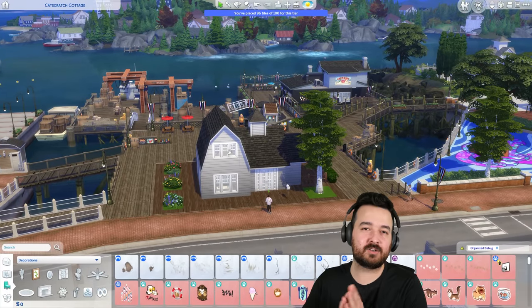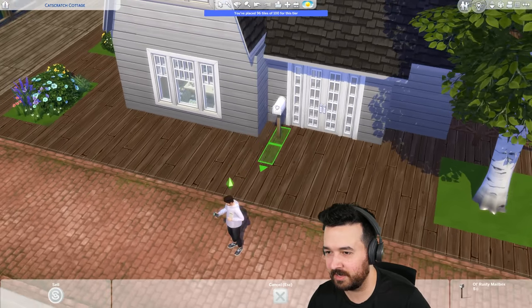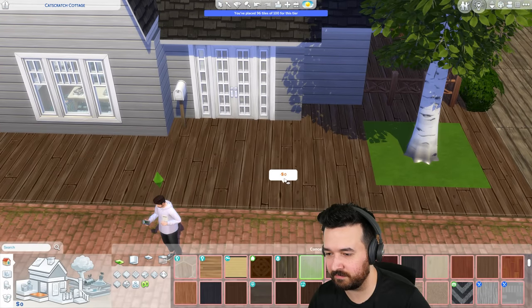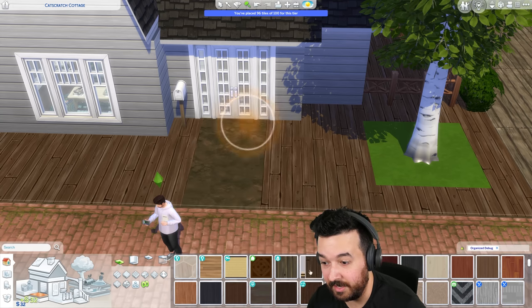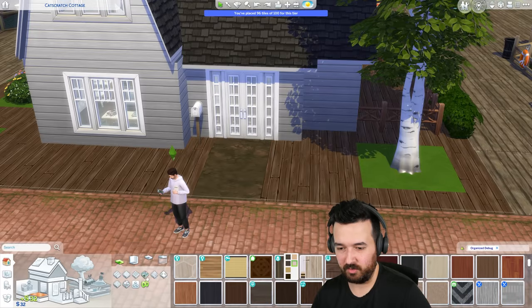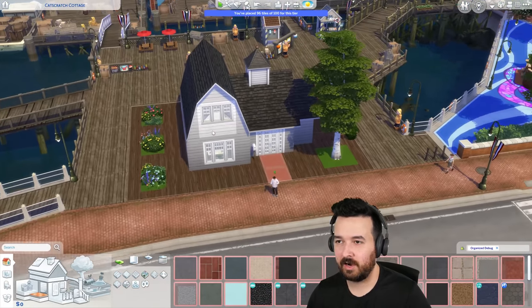I might just put this over this side. I know it's insufficient funds, but can I just change the color? It doesn't even let me select it. Okay fine, I'll delete it and then replace it. Does that look silly? Maybe it should be a different floor. It's kind of cool. There are a few options - I kind of like that. Zero dollars.